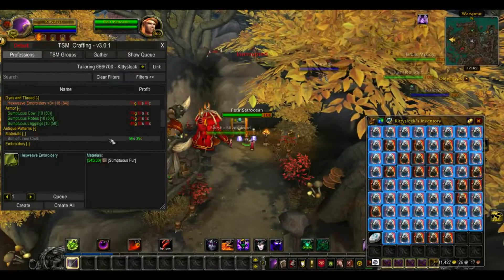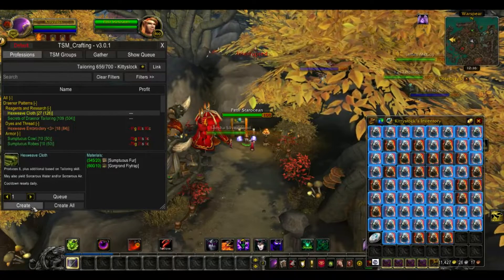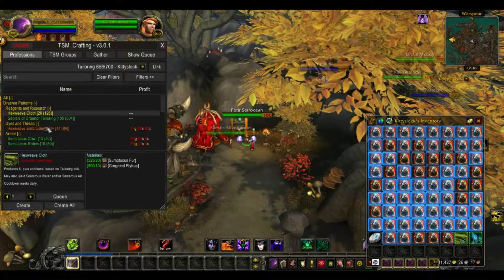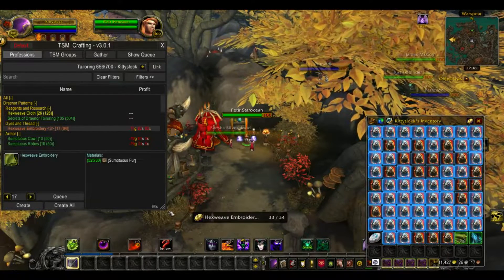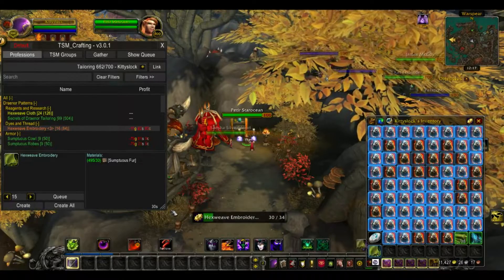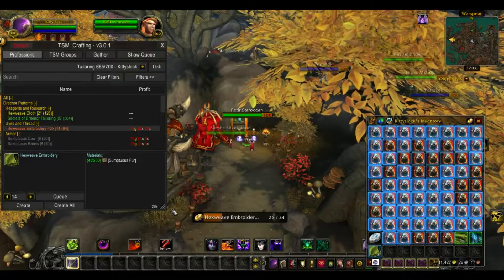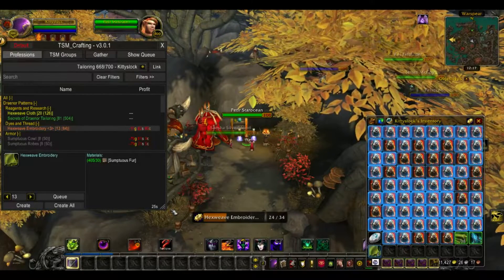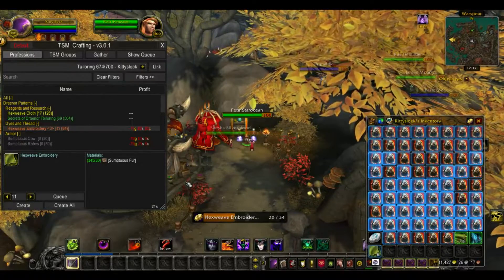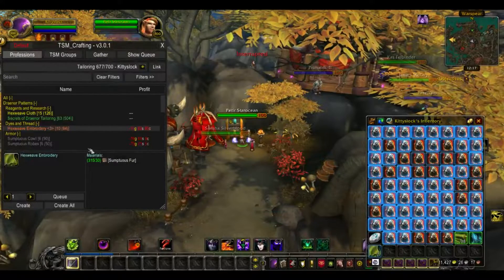As you can see, I hit 656. These turned green, so I'm just going to finish the rest with my hex weave cooldowns and make some hex weave embroideries to toss in the guild bank. Just like that, in under 3 minutes, I went from 1 to what's soon to be 700. I'll stop right here and keep some sumptuous fur for my daily cooldowns.